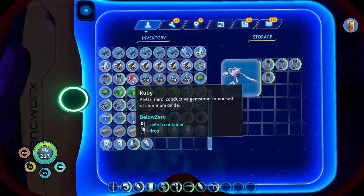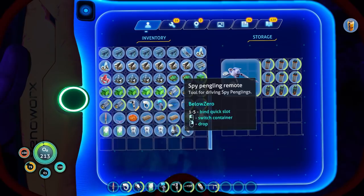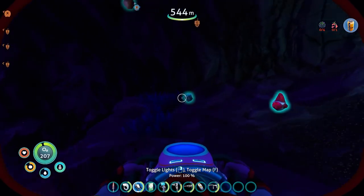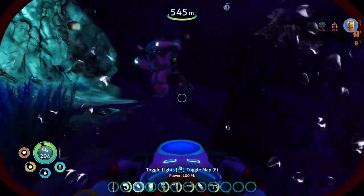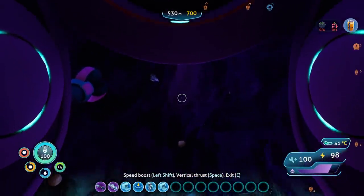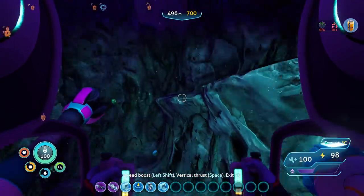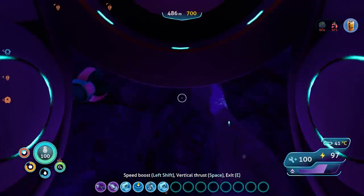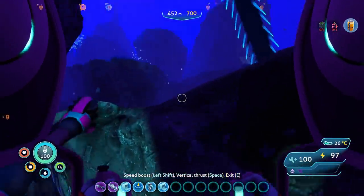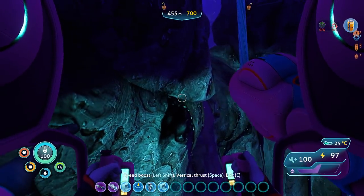I was gonna store a bunch of power cells on this thing. That gets me some inventory space. Snowfox in the pocket — nice. See if I actually end up using it. The Snowfox is very much a niche craft, far more niche than I was expecting. That's the use for the grappling hook.